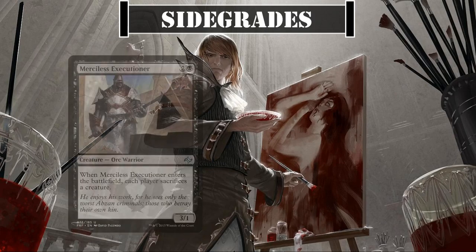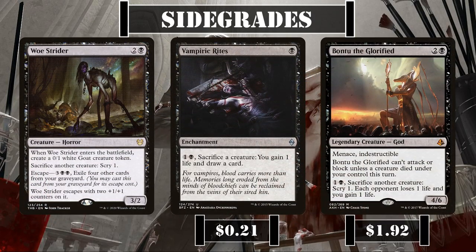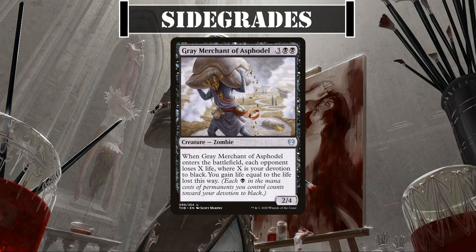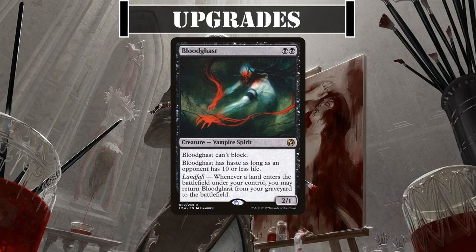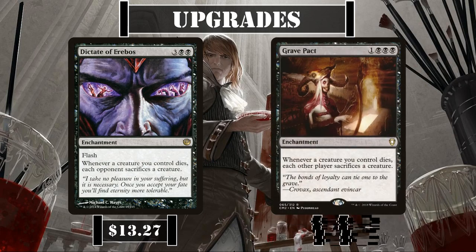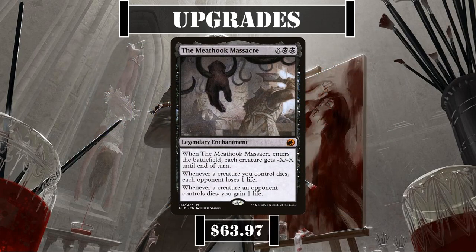For sidegrades, more edict effects on bodies such as Merciless Executioner and Fleshbag Marauder would be good additions to keep opponent's boards clear. Woe Strider, Vampiric Rites, and Bontu the Glorified are solid sac outlets, and Grey Merchant of Asphodel is a great addition for its potentially massive AoE drain. For upgrades, Massacre Worm is a solid mini-wipe, Bloodghast is a superb self-reanimating creature that keeps coming back as we make land drops, Revel in Riches and Pitiless Plunderer make fantastic treasure generators, and Dictate of Erebos and Grave Pact are incredible death matters payoffs. The Meathook Massacre makes for a solid scalable board wipe and potent death matters payoff — though expect to pay top dollar for it.